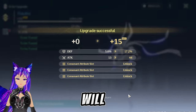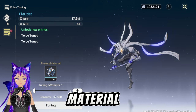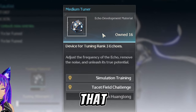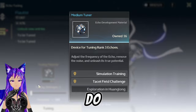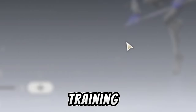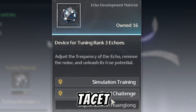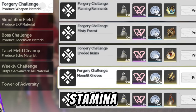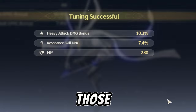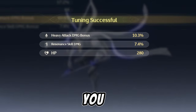Once that's done, it will say 'to be tuned,' and you will need the material called tuner to unlock the substats. To get that item, you will have to do world exploration, simulation training — which costs stamina — or tacit field challenge, which also costs stamina. Once you are able to tune those substats, you will get a random substat.